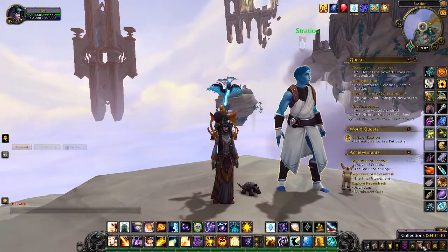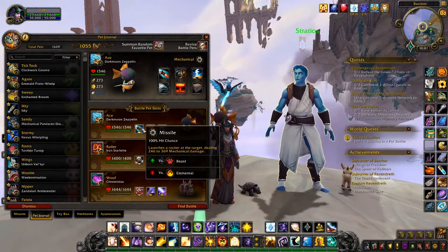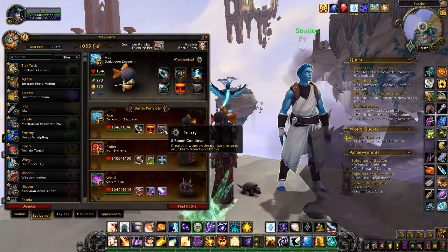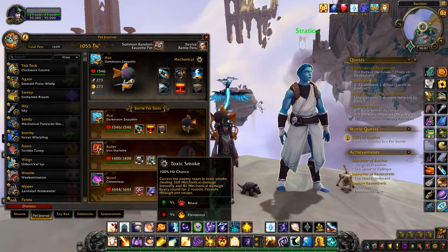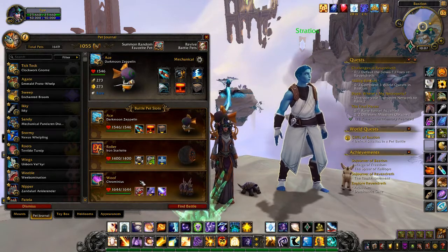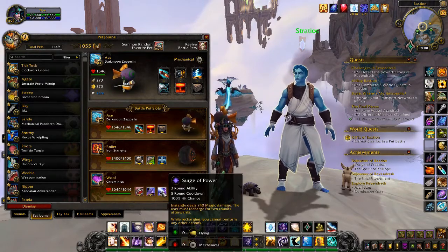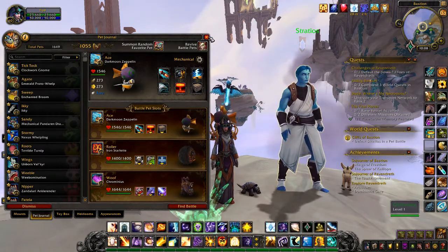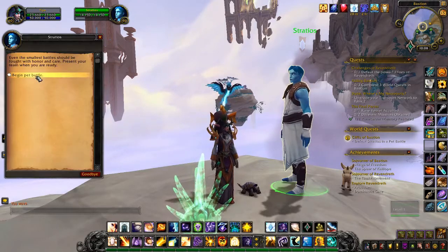For this pet battle, I'd like to use a Darkmoon Zeppelin with Missile, Explode, and Decoy; an Iron Starlet with Wind-Up, Toxic Smoke, and Supercharge; and a Chrominius with Bite, Howl, and Surge of Power. You probably won't use Bite at all, to be totally honest. Let's begin the pet battle.